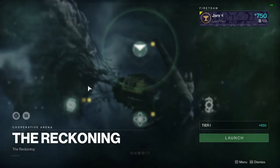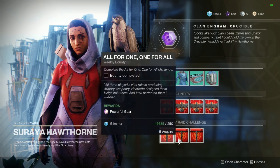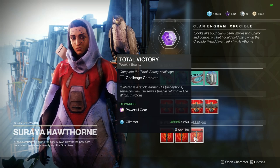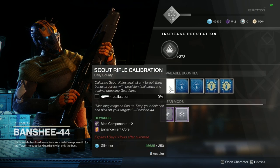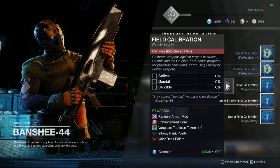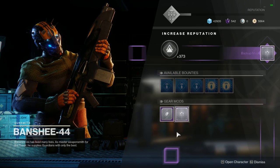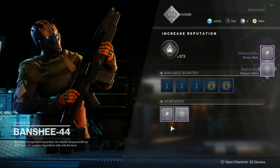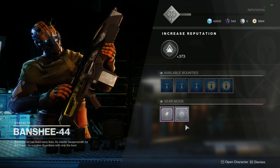Looking at Hawthorne's weekly raid bounties, we have Strength of Memory, All for One and One for All, and Total Victory which is for the Crown of Sorrows. Banshee-44 is also worth visiting at the Tower — his bounties grant mod components, enhancement cores, and random mods which will all be very useful come Shadowkeep. Make sure to grab any mods you need since these will be unlockables from Shadowkeep onward, so ensure you have them unlocked going into the new DLC.